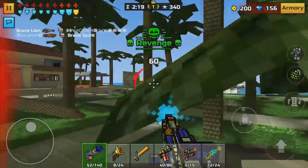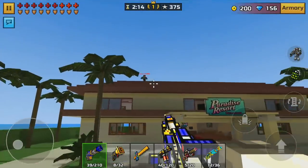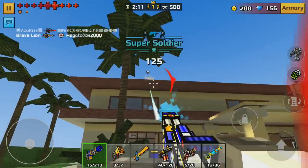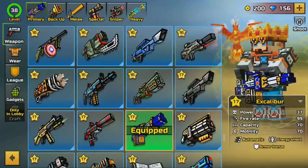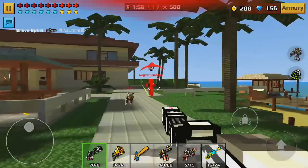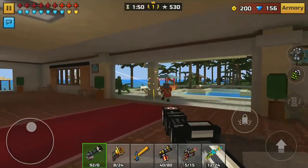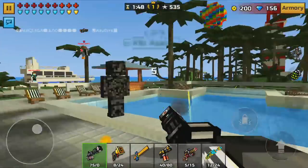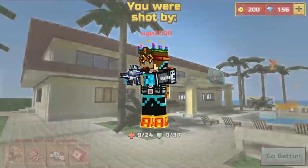Now we have the Excalibur in Pixel Gun 3D. I don't think it's quite as annoying as the old laser minigun since it doesn't go through walls, but it does give you more armor. If you're looking for more lasting gameplay and really long killstreaks, the Excalibur is definitely the one — since you have more armor, you're going to survive a little bit longer. But here's the other problem: both of these weapons are miniguns, meant for pretty close-range gameplay. They don't have scopes.